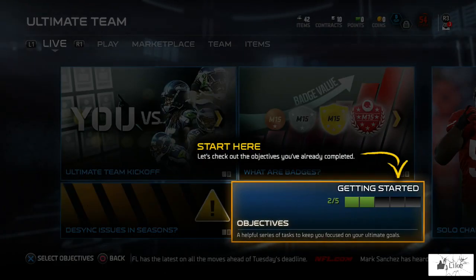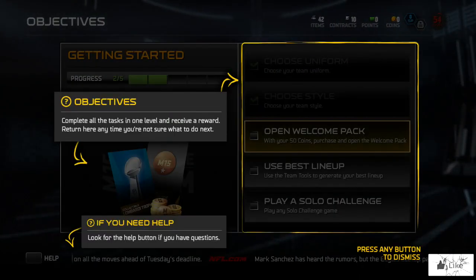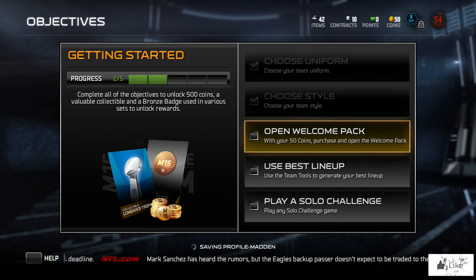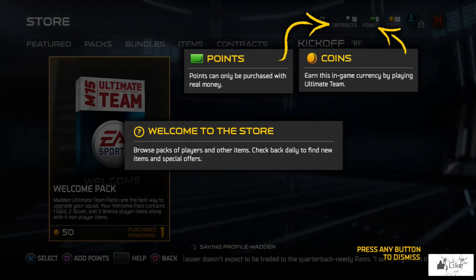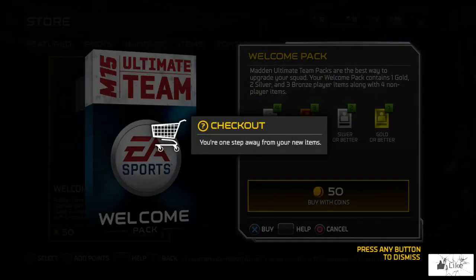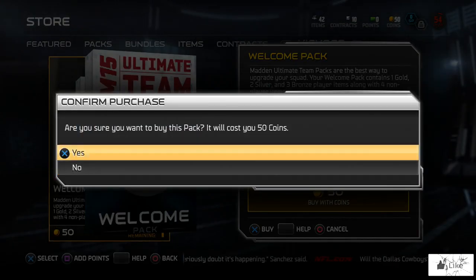We're on the main menu of Ultimate Team, telling me where to get started. Let's click on the objectives real fast and see what we got going on — showing us a little menu, two of five. Let's go ahead and open our welcome pack with our 50 coins. You guys know we have points this year and we got coins. Let's jump right on into it.